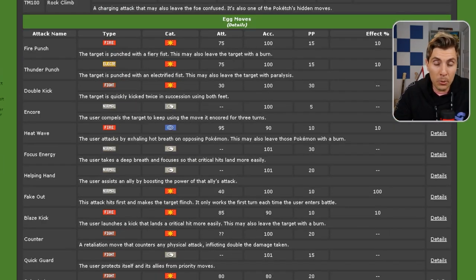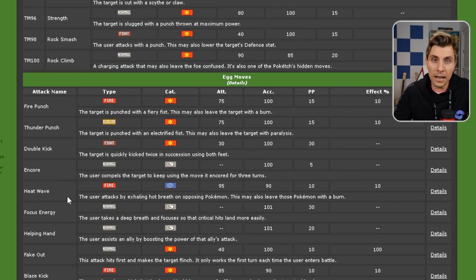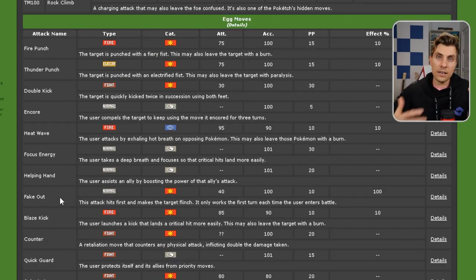The importance of egg moves on any Pokemon is the ability to enhance them competitively. If you take something like Infernape, Fake Out is an egg move — whereas with its standard set it's not going to have access to that. Its role in a team is completely changed just with that one move.